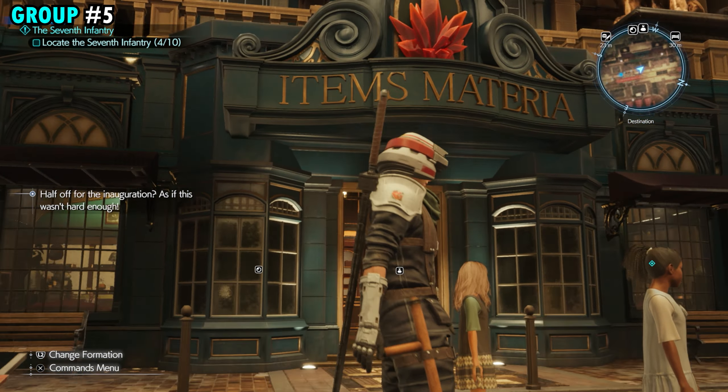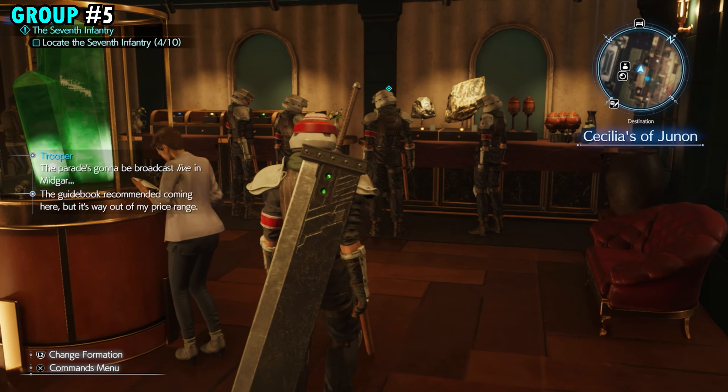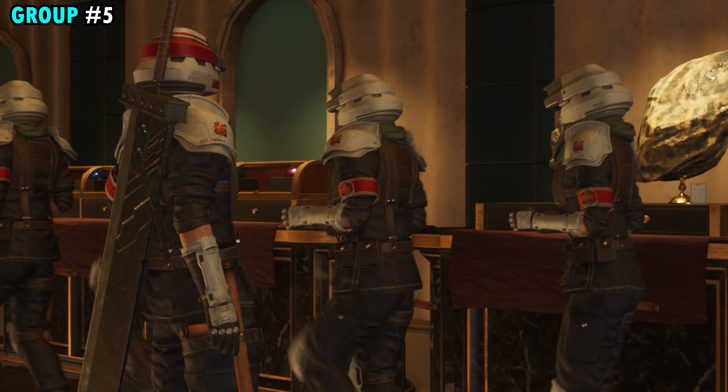It'll say items, materia on the top. If you go inside and take a right, right over here is going to be another soldier that you can speak with, and once you speak with him, this will be your fifth group of soldiers.